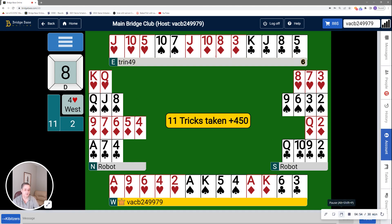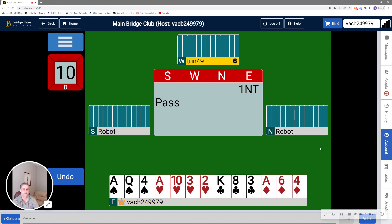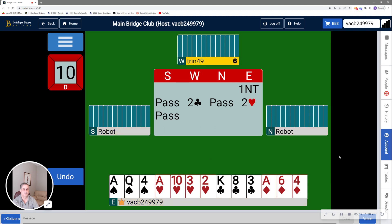All right. We're going to pause while we change directions for the next hand. We're back this time with hand number 10. So I have 17 high card points, balanced hand, one no trump opening. Staying in from partner. Show my hearts. And it looks like we have arrived in four hearts.